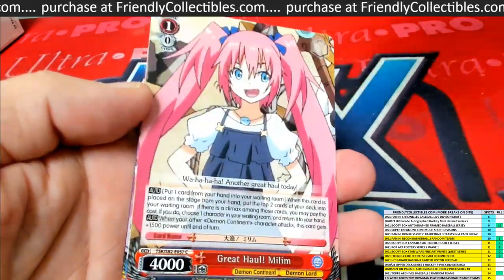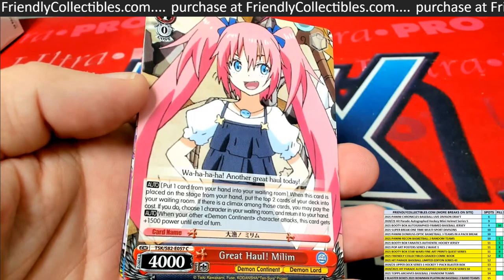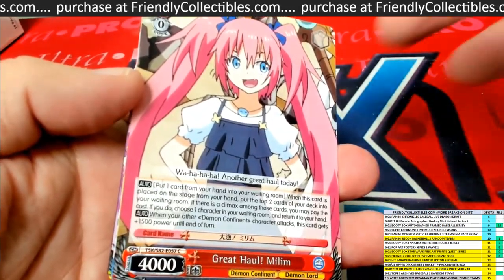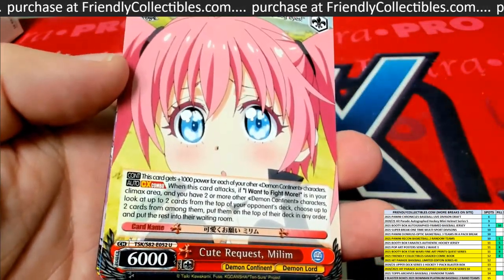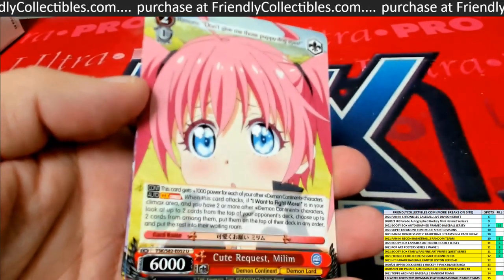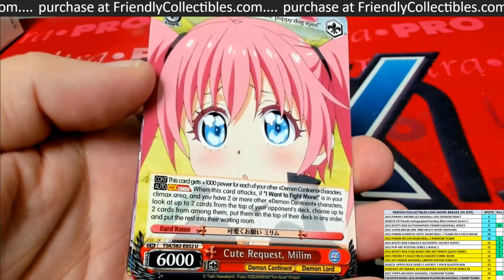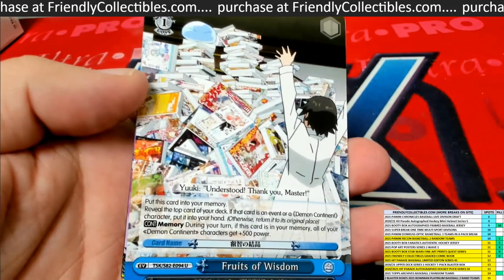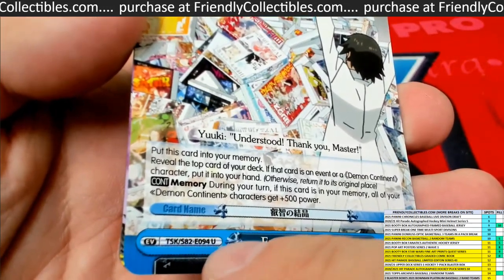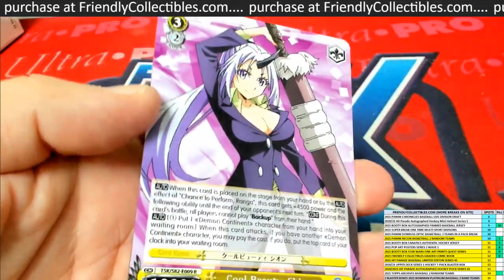This is a trading card game and people also collect, buy, sell, flip, and resale these cards because of the rarities. Here's another C, another common. In every pack you're going to need a foil card, so we're looking for the foil card. This is a U, so this is uncommon — nice artwork, the eyes are just crazy. And this here is also an uncommon — 'Fruits of Wisdom' card.